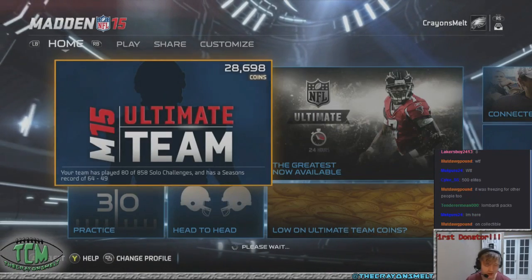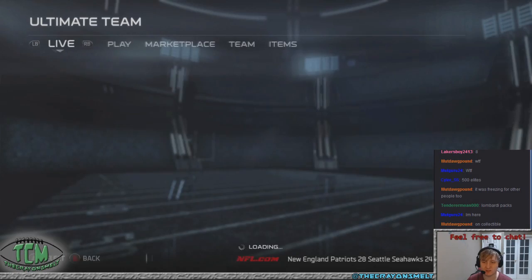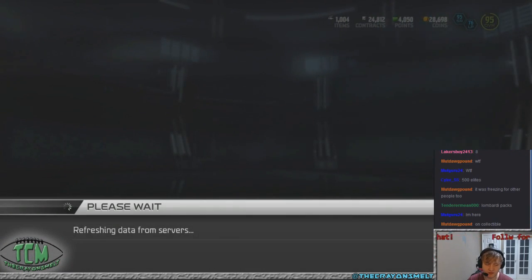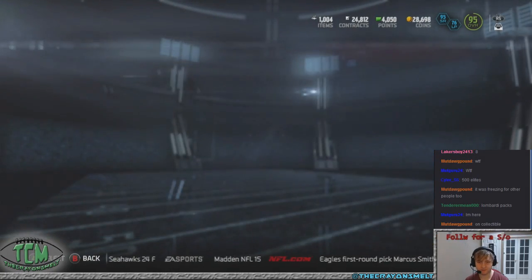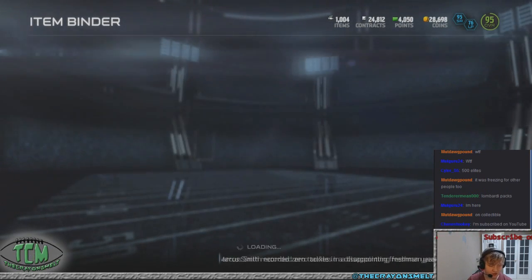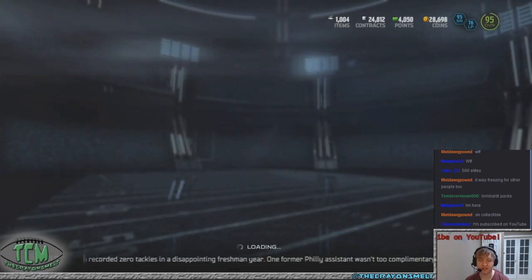Got to get back in Mutt. I want to see, make sure I did get that. It's freezing on the collectible, so we'll do the collectible last on the next account. I went to go to Item Binder. Let's go to Newest. So we did get the collectible — that's all that matters, really. You're subscribed on YouTube — thanks Jace, thanks for the subscriptions. Thanks for coming and checking out the stream as well. We're going back to the Lombardi packs.